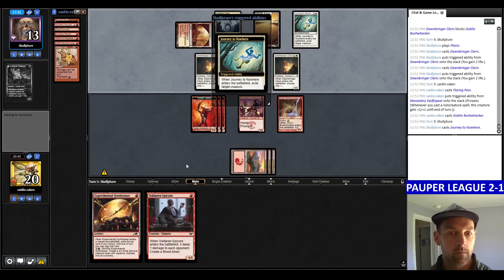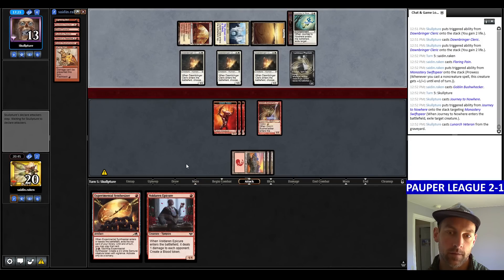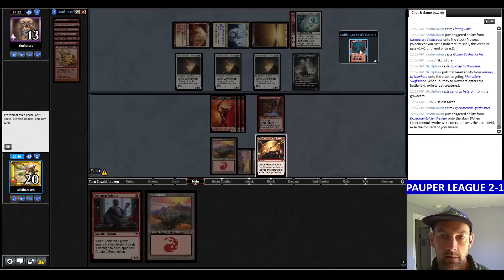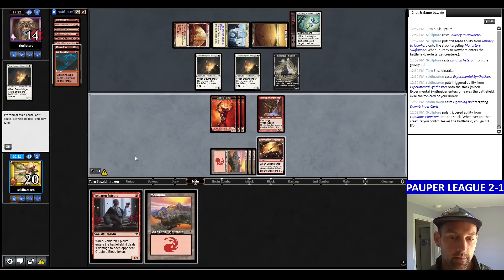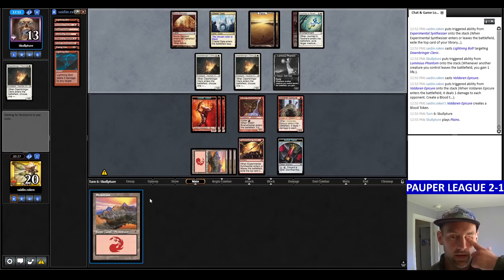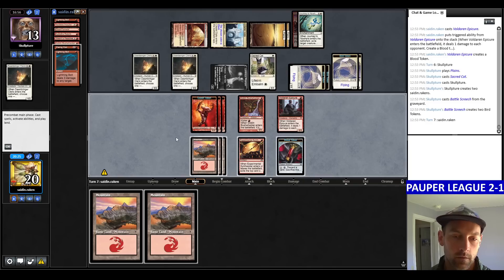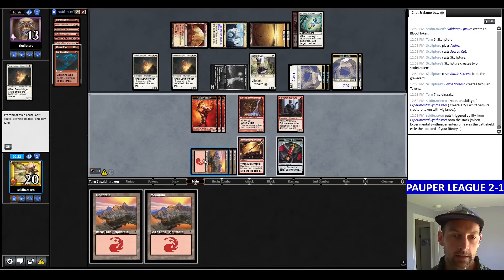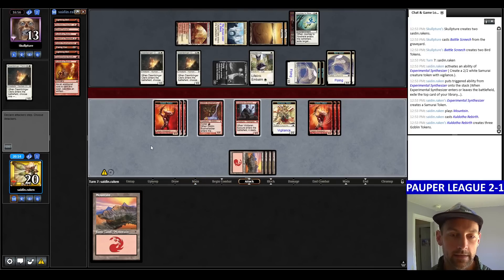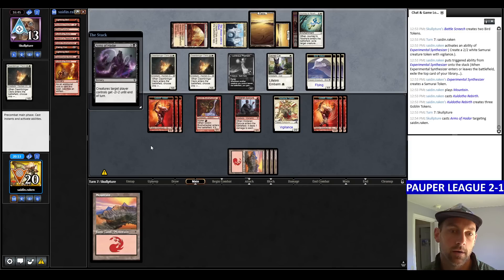Look at the Flaring Pain, put it in the graveyard. Get my Bushwhacker to the table. Pass the turn — I think we're going to die because these Clerics are bricking us. They can't pick them up and put them down though, so that's probably all the Clerics they have. Journey to Nowhere on the Swift Spear. What is black for — Fumes maybe? Play Synthesizer, find a Bolt. Get rid of a Cleric. Play Epicure, pass. I should have played the land so I could crack the synth and cast whatever — I was thinking I could Blood Token away the land. Attempt to crack the Synthesizer. Build a Rebirth. They have Four Mana for Arms of Hadar — and we're dead.